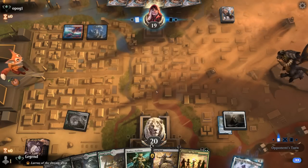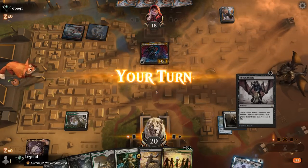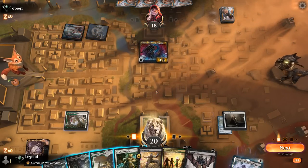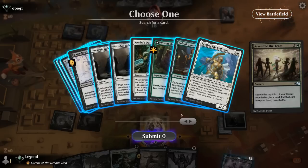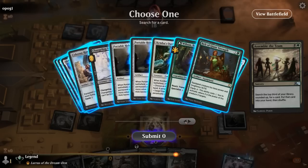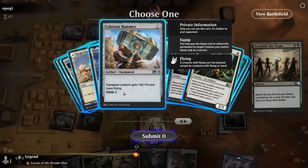The wizard deck can have instant speed removal to potentially kill Outfitter before we equip it. Thoughtseize was an interesting option, but going for Assemble first is still reasonable — next turn we can Thoughtseize to take away an instant speed burn spell so we can make sure we can equip. We found Hammer, which is probably the best we can do here.